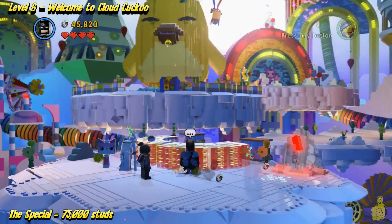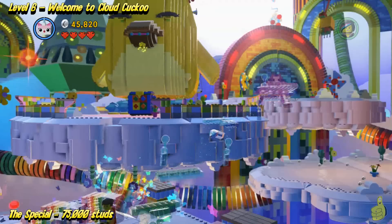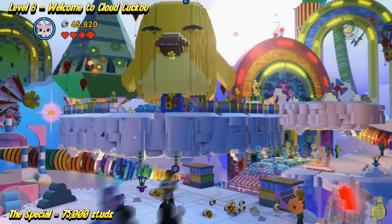Going to go ahead and use the grapple hook and pull down the rainbow. Oh, but look at that — it worked to our advantage. So I guess I won't be too mad at him.